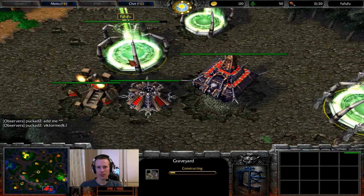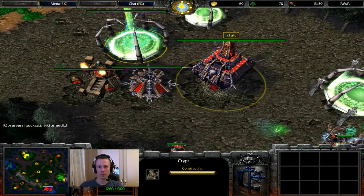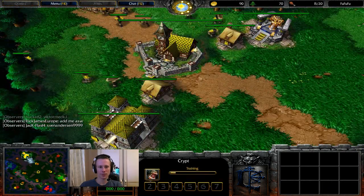Orcs90 not choosing for the traditional block-off-your-base build. I assume an arcane tower might be sitting here, maybe still going for the altar and racks though as you do. It looks like Fu has the acolyte scout, so he's chosen to get that acolyte out to have a look and see what Granty and Albert are going to be doing. Graveyard built a little later, so maybe a transition into fiends, or just a way to use gold, but for the moment definitely ghouls.